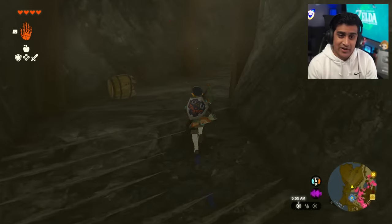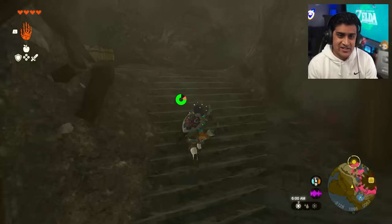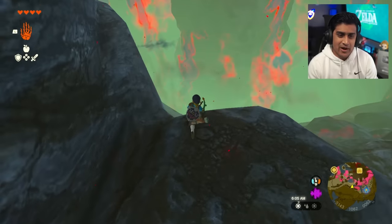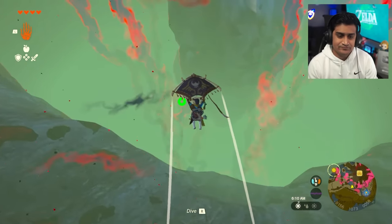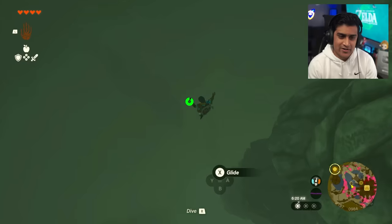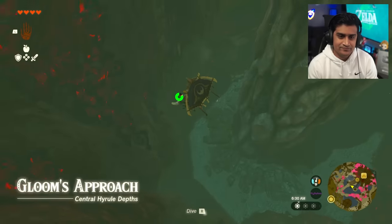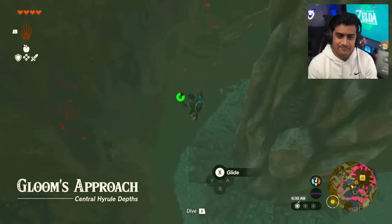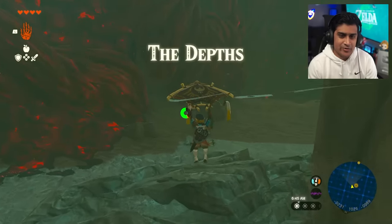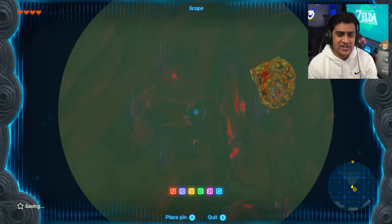If you don't want to go to the bottom of Hyrule Castle I totally understand - there are no cutscenes that trigger, it's just a big area to fall into. But this is the optimal path. Head down and just drop - make sure you don't hit the floor hard. And we are at the bottom at Gloom's Approach. Once you see enemies here you know you're going in the right direction.